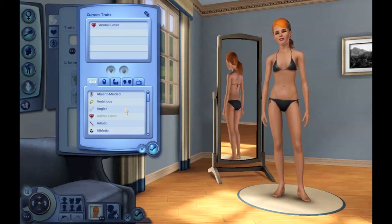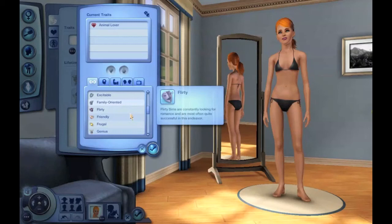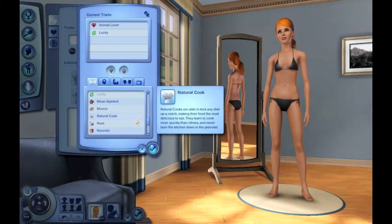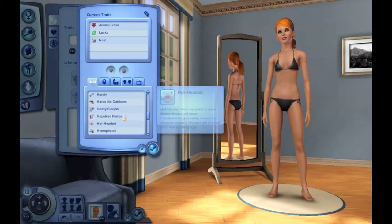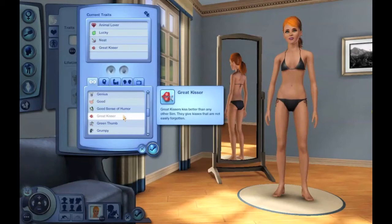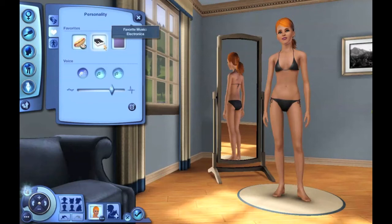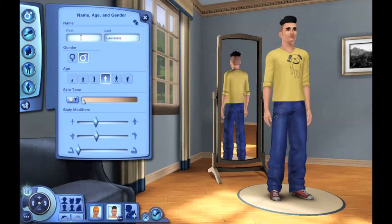Now we're moving on to traits. I'm going to give her the Animal Lover trait because it is Sims 3 Pets, so why not. I'll also give her Lucky, Neat, Great Kisser, and Friendly — because everybody likes a friendly sim. For favorites she likes tofu dogs, electronica music, and lilac. She's a Leo.